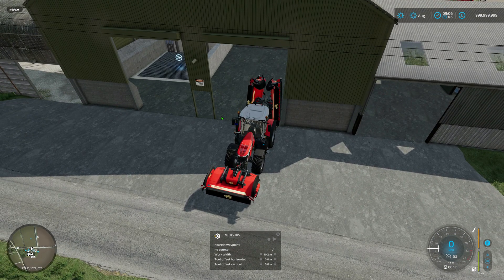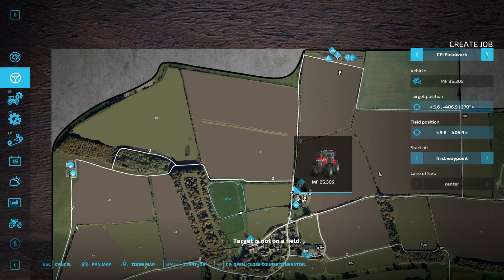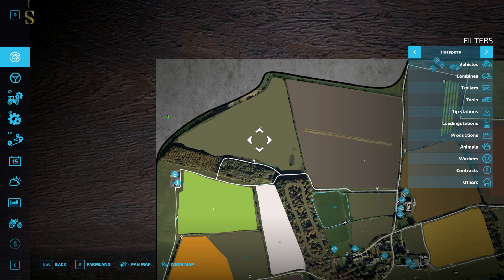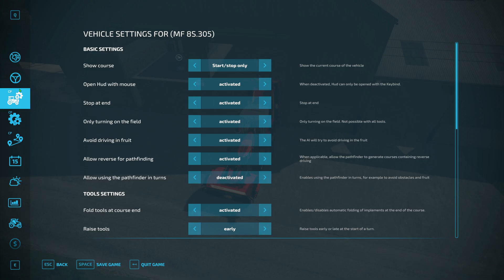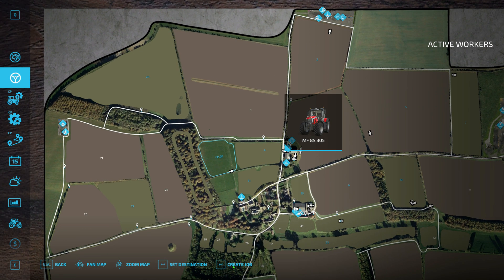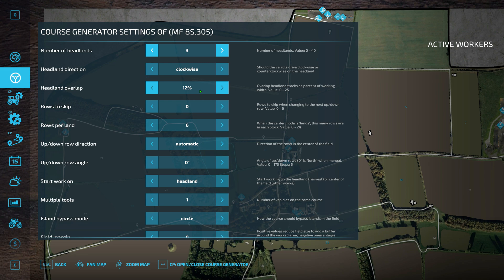What we need to do first is set up the course before sending him off. You can do that through the menu, or just click 'No Course.' Make sure you change it to 'Courseplay Field Work.' Let's do field 24 - I've already got a waypoint there. Go to the active workers page, create job, Courseplay Field Work, and set the target position. I'd recommend starting near the waypoint entrance.